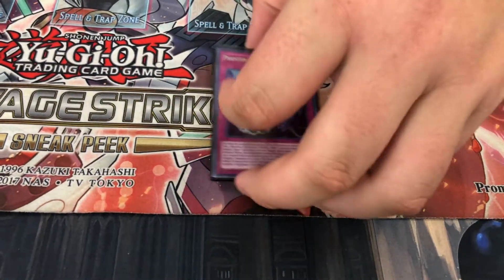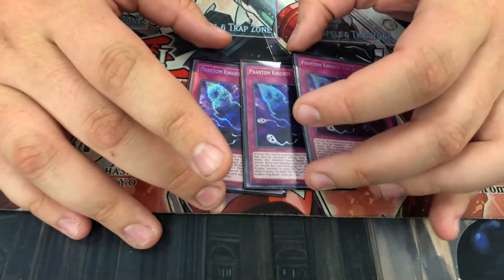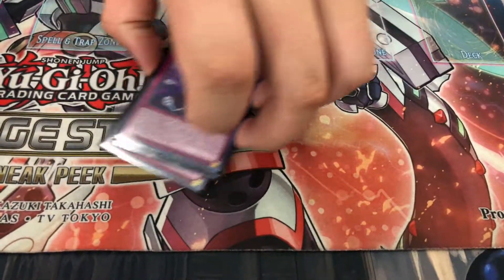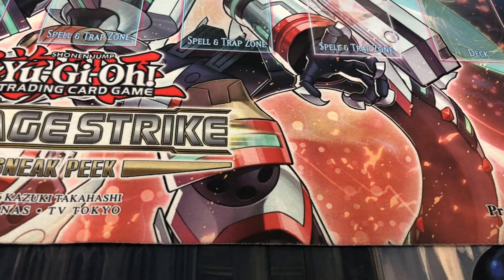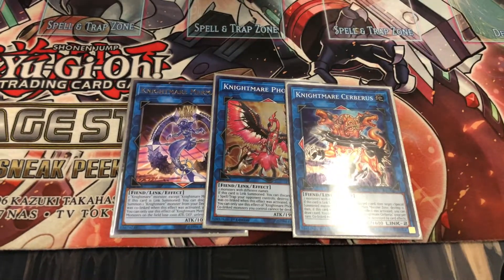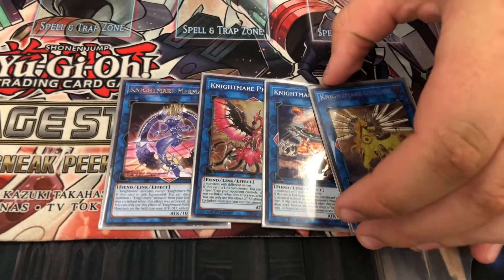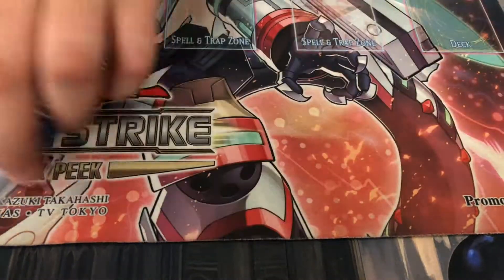Anyway, that's the main deck — on to the extra deck. Obvious Orcust stuff: Mermaid, Phoenix, Cerberus, and Unicorn. Basic Orcust ratios for the deck.